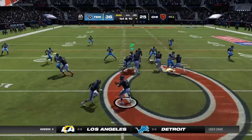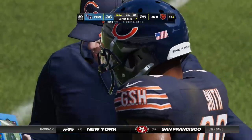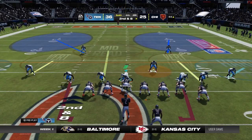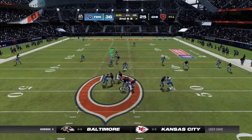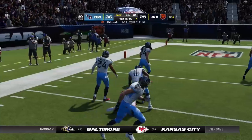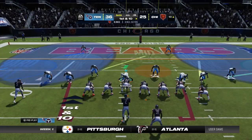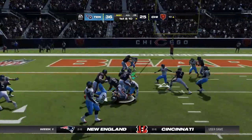Mostert on a first down carry gets only a couple of yards — second down. The defense rallied well to the football. A completion downfield on the left side, taken down at the ten-yard line. Here's a spot where this offense says we've got to start making something happen — down two scores, it's the fourth quarter. A big play gives them a ray of hope that they can get back in this one.